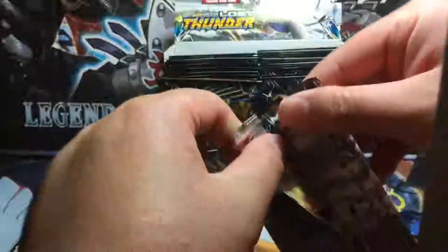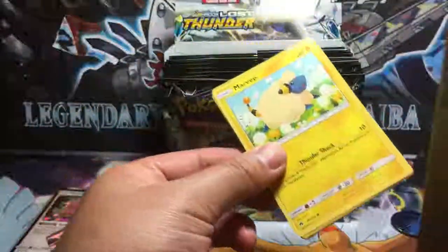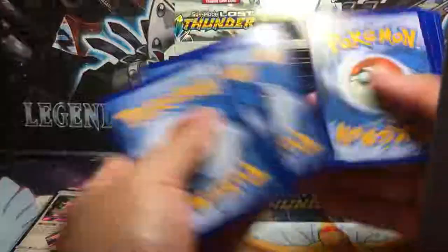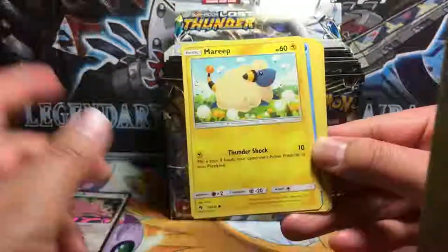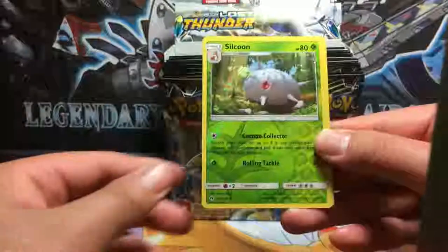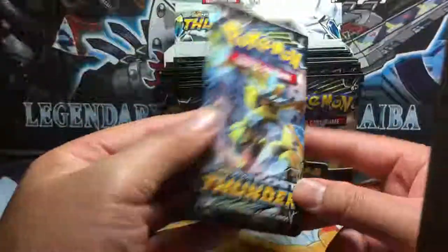Next pack is Lugia. We got Grovyle, Custom Catcher, Fairy Charm. We're also looking for Professor Elm's Research — I believe that's in the set. Silcoon is the reverse holo, and the rare in the pack is Ribombee, a non-holo rare with a Grass Energy.